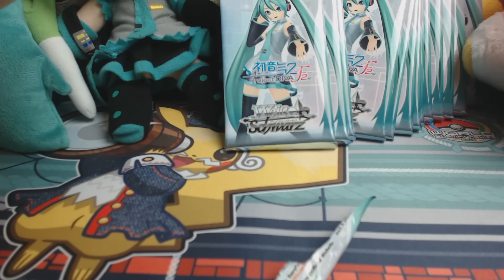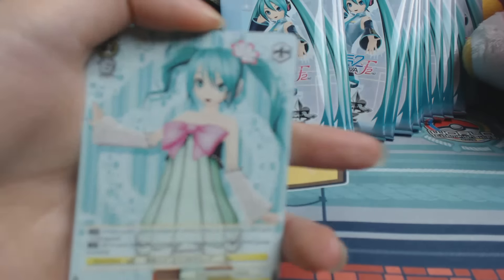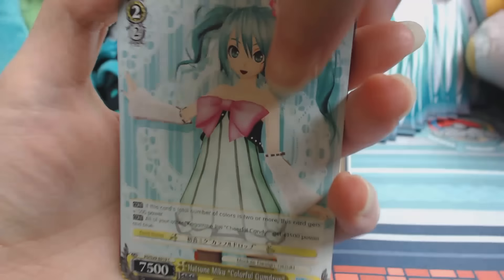The pack says to open it down like this but I'm not sure how that works. I want that Luca — Luca is my waifu. Anyway, this is the Colorful Gumdrop card — it's pretty cute.